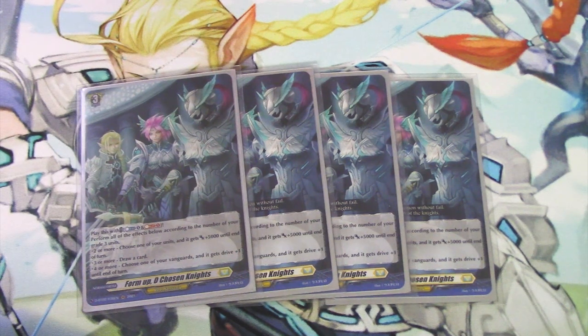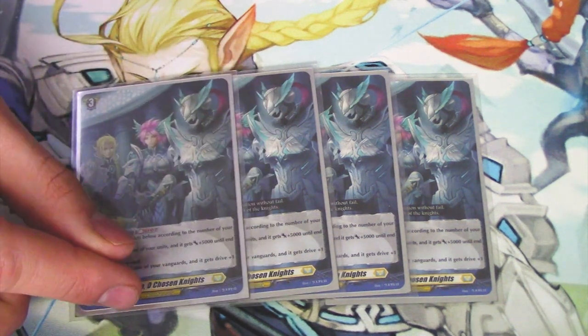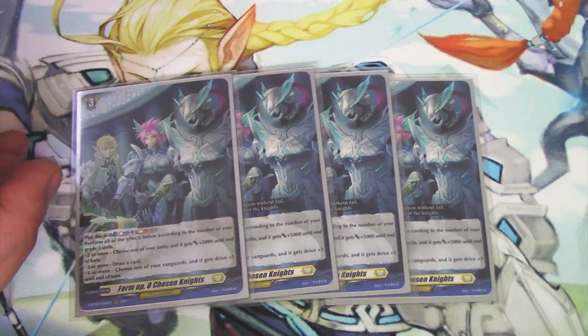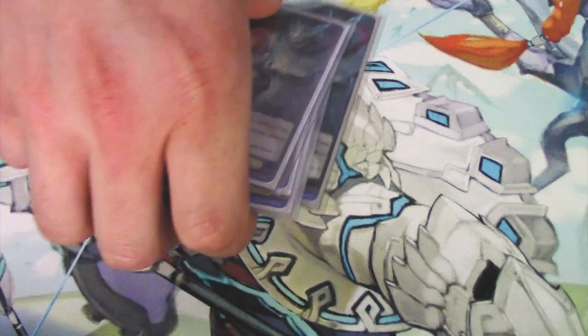Front triggers exist in this deck — you get to check 2, as opposed to the last build which only had draw triggers. So getting those drive checks really does come in handy. The Counterblast and Soulblast cost is really cheap, and you get that back with Facado easily. So I really like this order a lot.